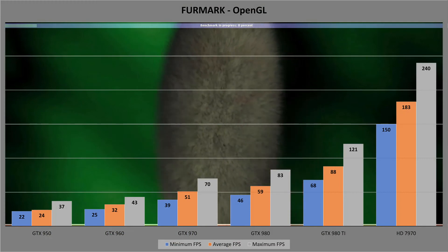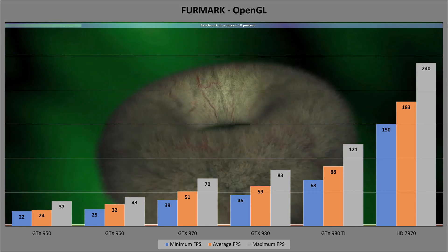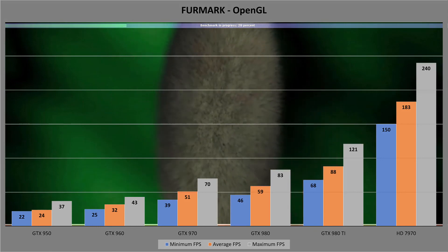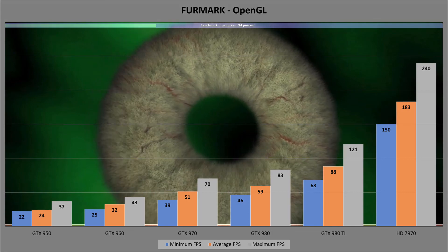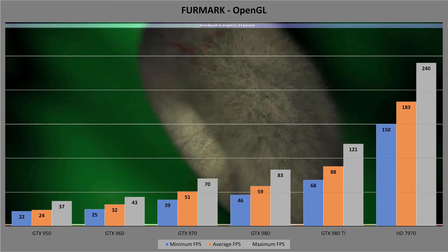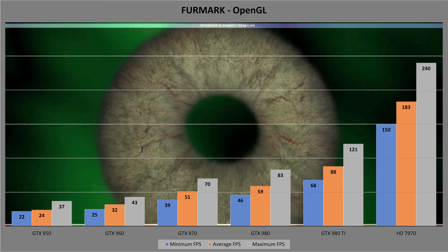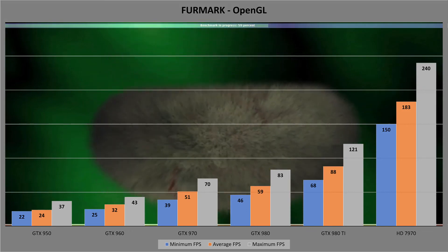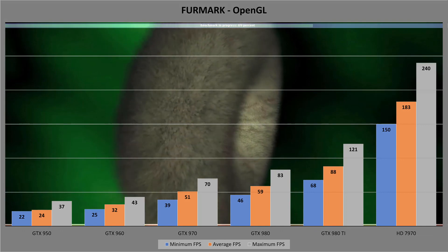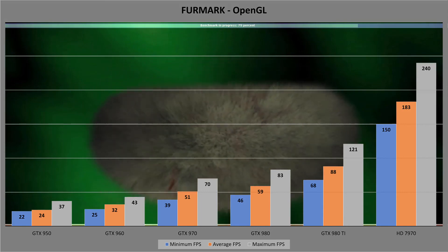Finally, we have the benchmark with the strangest outcome. I ran this one over and over again because of how odd the results are, and no matter what I did, the result was always the same. In FurMark, the HD 7970 performs three times as well as the GTX 980, and twice that of the 980 Ti. I can only assume that the ATI drivers and architecture are insanely optimised for this particular workload. It probably doesn't help that I'm using FurMark 1.0.0 from August 2007, when the latest available for Windows XP was version 1.20.2.0 from end of 2018 — a whole 11 years later. I'm sure the results would be different if I'd used that version.